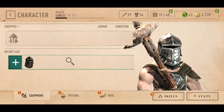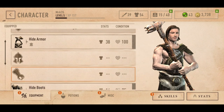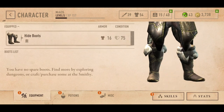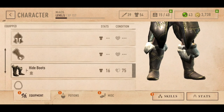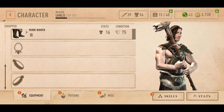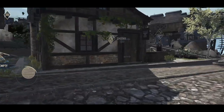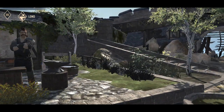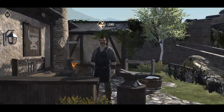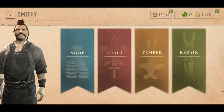Looking at the helmet — I've got this type of helmet here. I don't know whether or not I want to start using some of the armor I don't currently have. So what I actually might do is go to the Smithy, because I know at the Smithy you can buy these sort of things as well. Let's go to the shop.